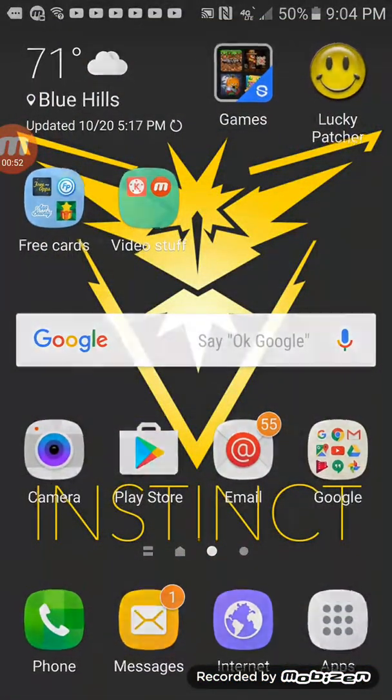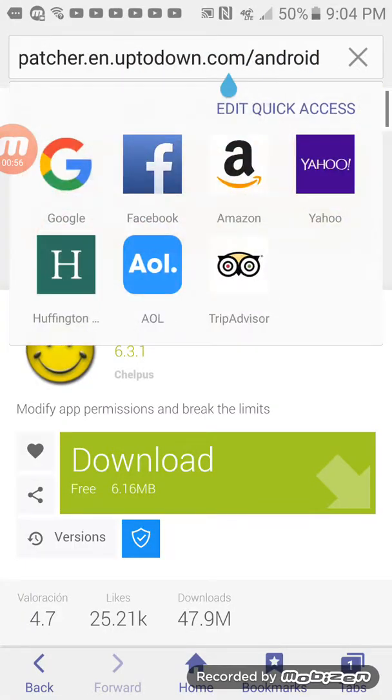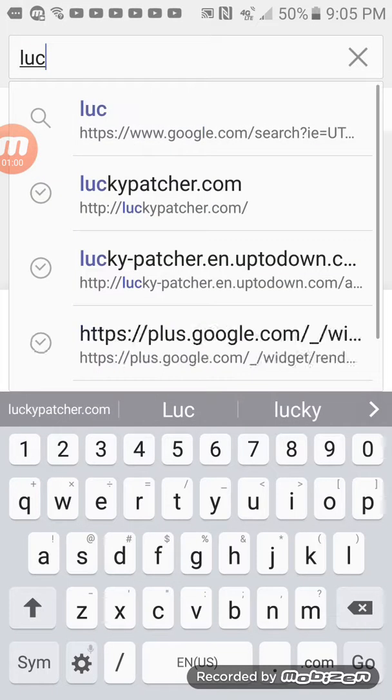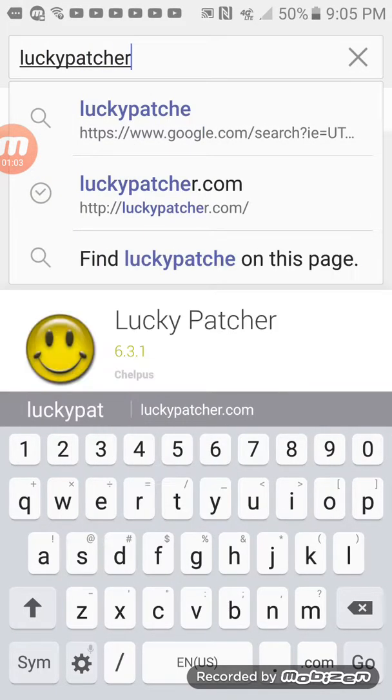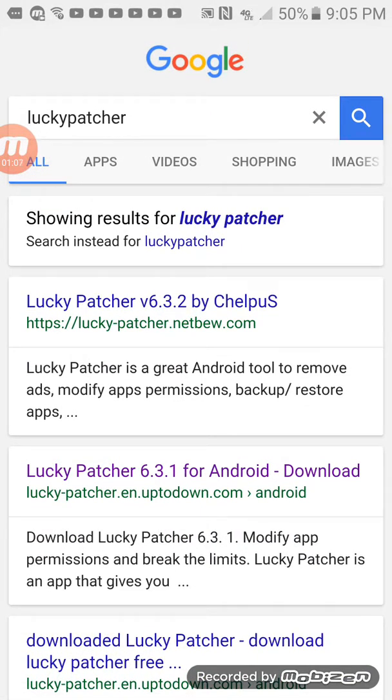So now, how you get this app - you want to go on your internet browser, it can be Google or whatever, and just search up Lucky Patcher. What you want to do is click on the second one, Lucky Patcher.